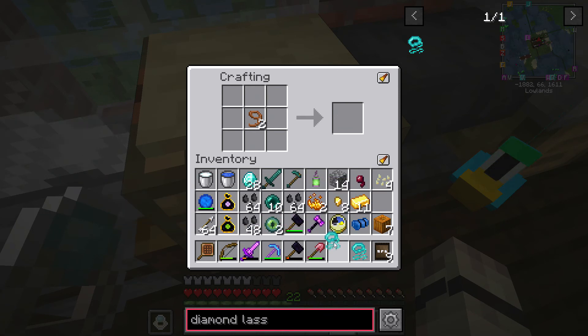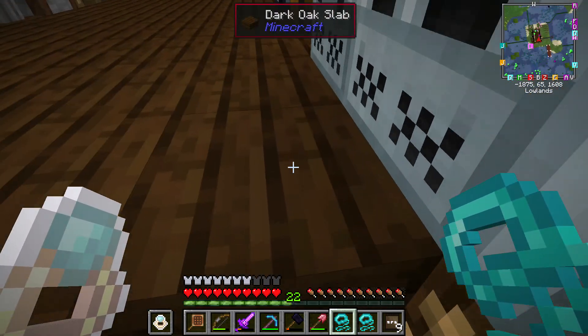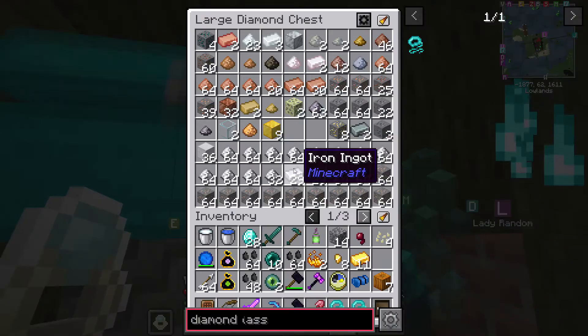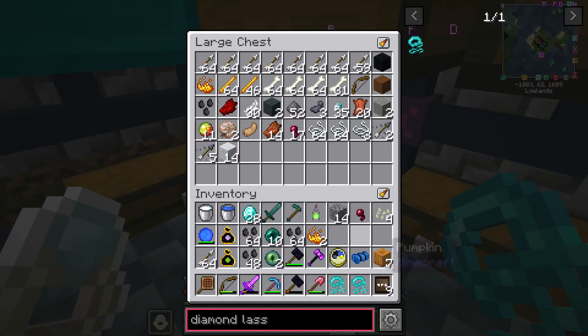I've got two more diamond lassos. I'm just trying to think of what I did with it. If not, put it back in the frame, have you? Maybe I threw it on the ground when I put down that villager.